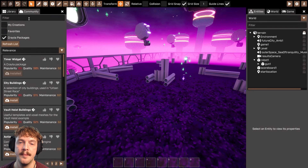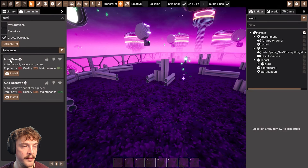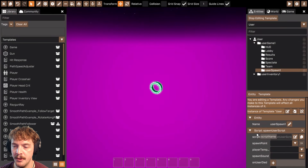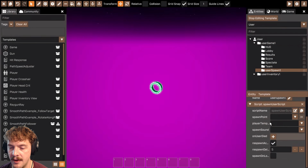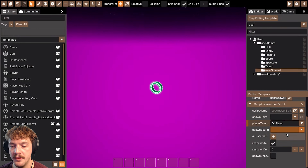I'm going to add to the core that extra game logic we need. The first thing is respawning the player — they spawn automatically at the start and stay alive until they die. If I want them to respawn, or not spawn at the start, we're going to need the auto respawn package. In the community I'll search for 'auto respawn', install it, then head to the user and in the user game script folder add another script folder: user spawn.